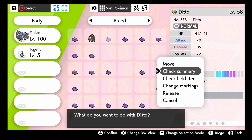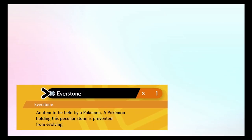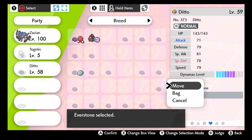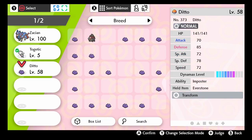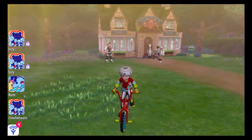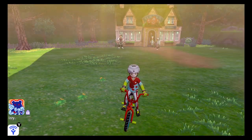In my case, I want to boost Togekiss's physical defense. And as a special attacker, it doesn't need or use physical attacks. So I will go with a Bold nature, which increases defense and decreases attack. To transfer these natures, we need to breed our Pokémon again. One of the parents will transfer its nature to the offspring only if it holds an Everstone while being in the daycare.